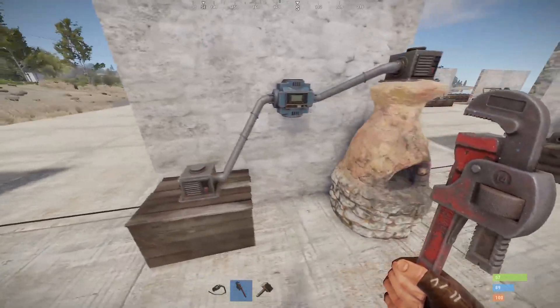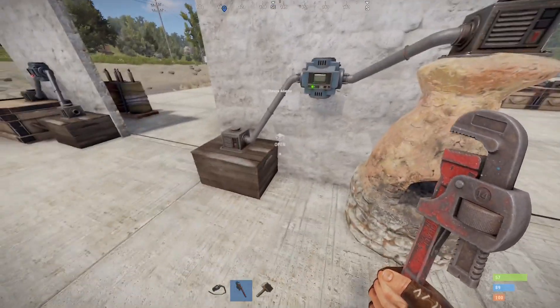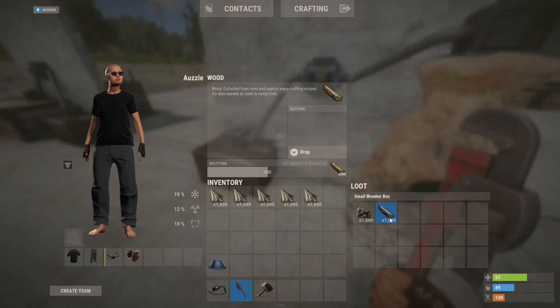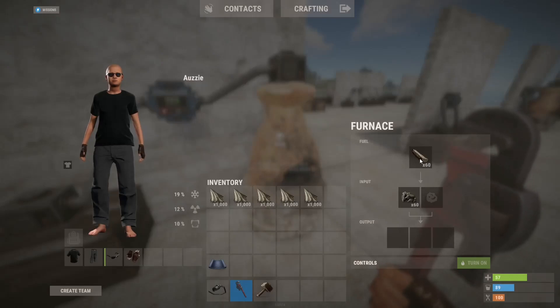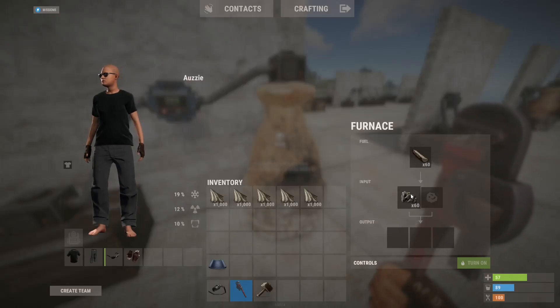Here we have a box connected to a furnace. We have metal ore and wood in here, and it'll actually take both of these at the same time — passing 60 from each stack and allocating them appropriately into fuel or input.